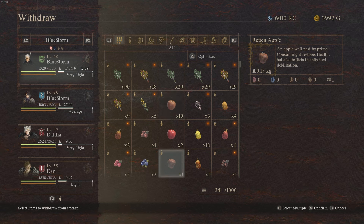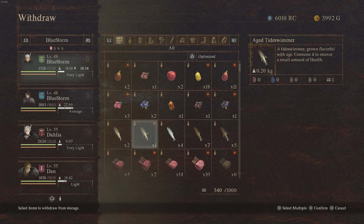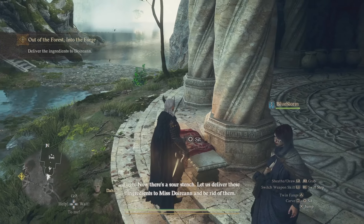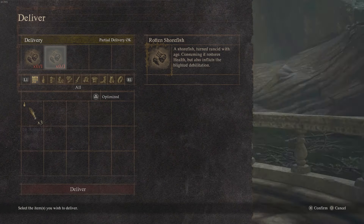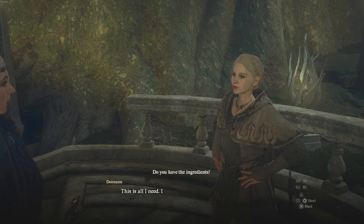Go ahead and organize your storage and withdraw an apple — the rotten one is what you need. If it's not rotten, I'll show you how to rot them. You're also going to need one rotten fish. Fish don't actually rot in storage, but when you have them in your inventory you can sit on a bench and as you pass days of time you'll see the items rot.